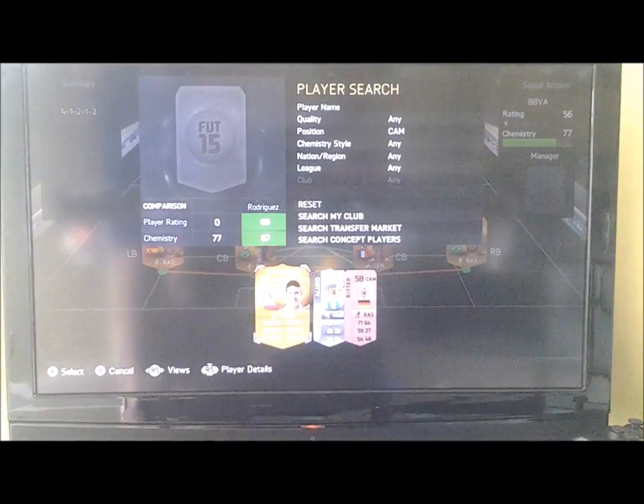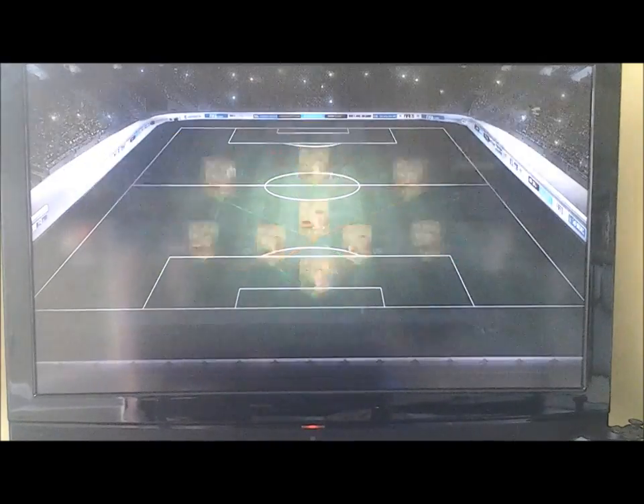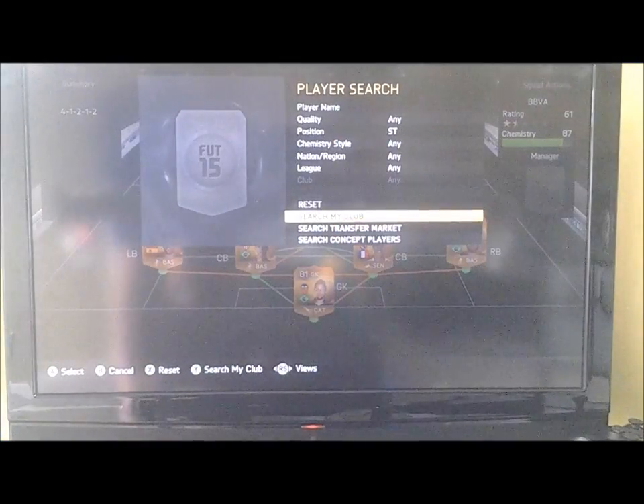In CAM, I have got Hamas Rodriguez. He's actually quite cheap now — I only bought him for 4.80k, which is actually pretty cheap. He's got 80 pace, 85 dribbling, and 80 shot, so that's why I bought him — he's really good.